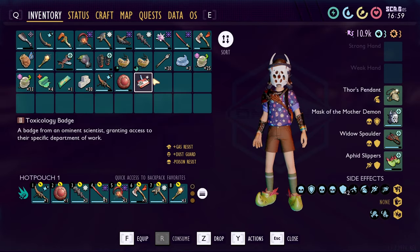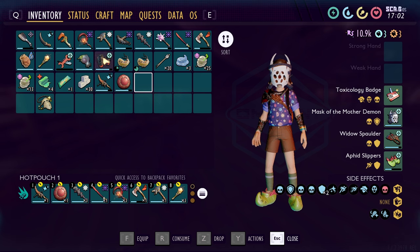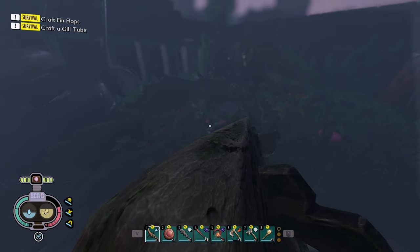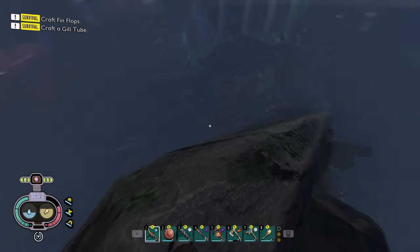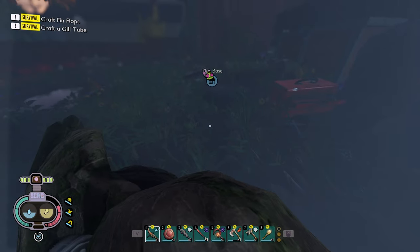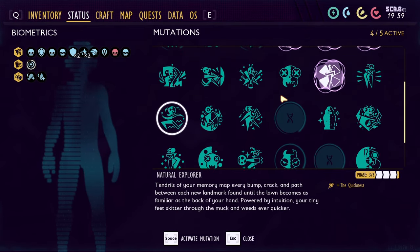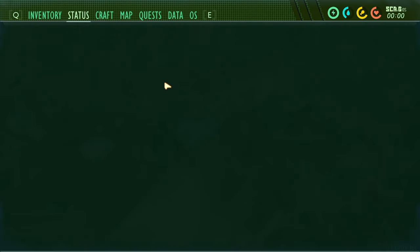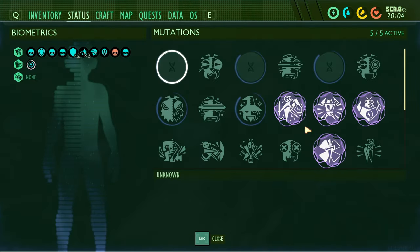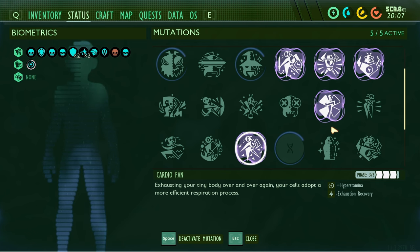I just collected a bunch of smoothies — we've got 38 now. We are good to go. We're going to use the toxicology badge because we get gas resistant dust guard. We've got the standard armor that we want. It took ages to get up here — we had to parkour our way all the way up. I'm pretty sure this one is going to knock us down fairly easily, and if that happens we're pretty much dead. I have the toxicology badge which reduces dust guard and gas resist, plus paramaster, max health, max stamina, critical hit chance, and hyper stamina.